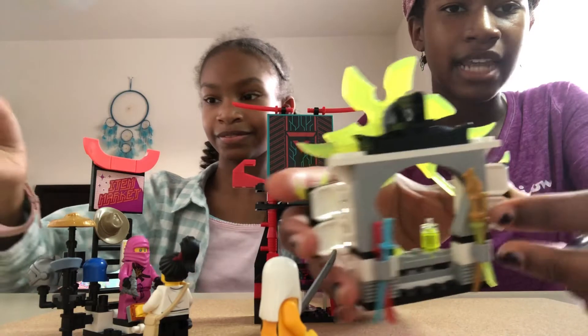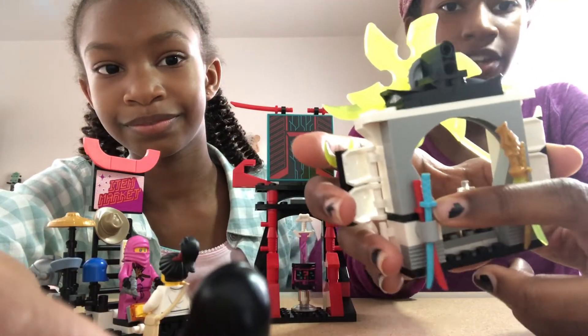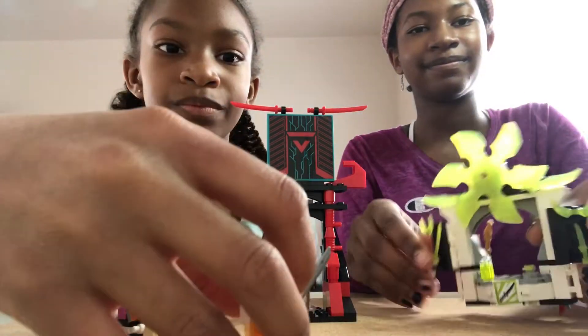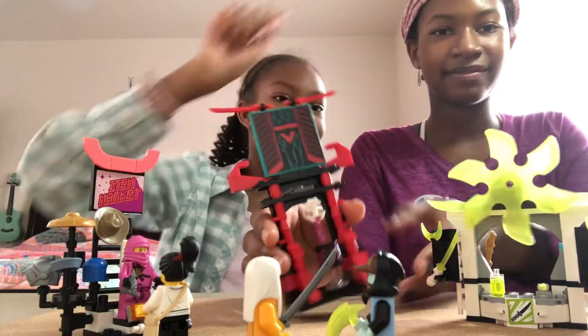This sword holder has the dragon hilt on top. We have a gold katana, a blue katana, and a red one. I like the piece on top of the shack too — it looks great.